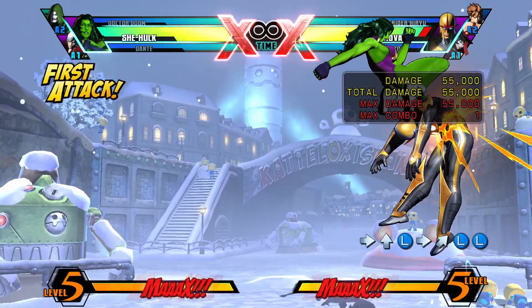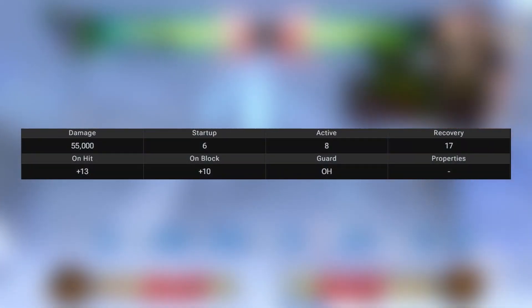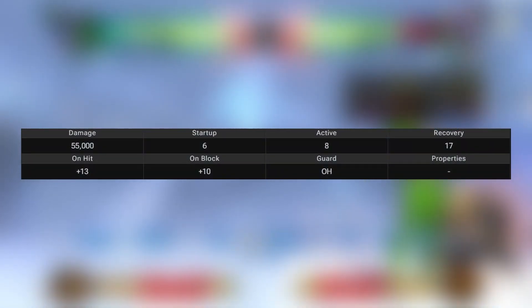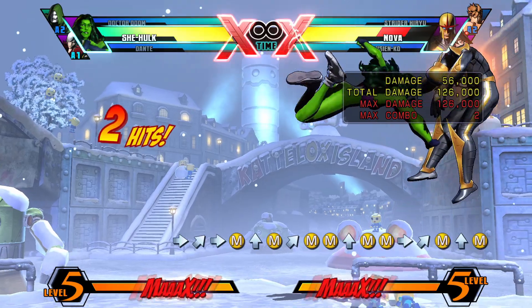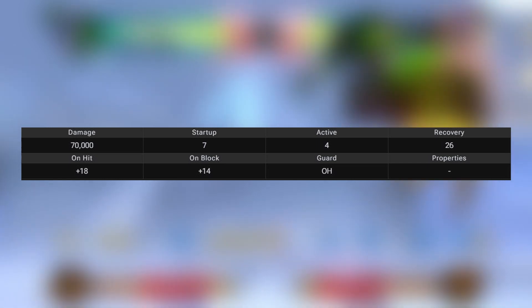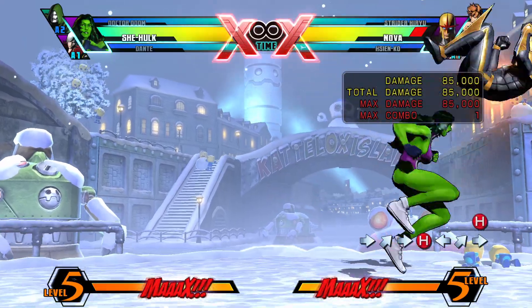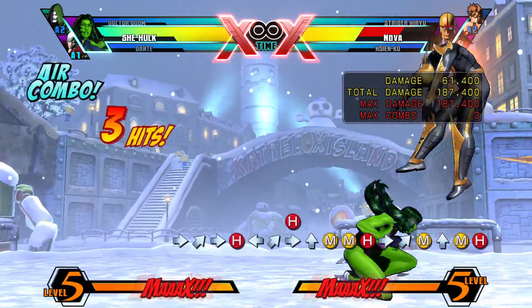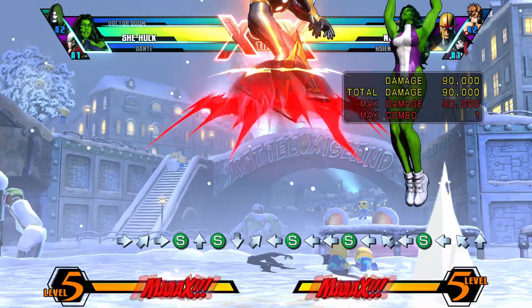Jumping Light comes out fast but it's not amazing, so you're not going to be using this move in combos or in neutral. Jumping Medium works as an instant overhead when done after a Fuzzy Guard, so use this move to go for overheads instead of Jumping Light, and it's also good in combos. Jumping Heavy is a pretty good combo tool that does good damage, but it's not used in neutral, so keep it for your combos. Jumping Launcher is similar — use it in combos rather than neutral, though it does do good damage.